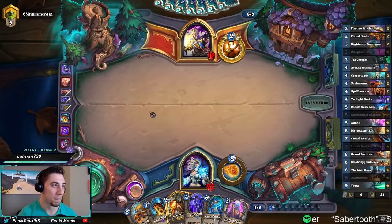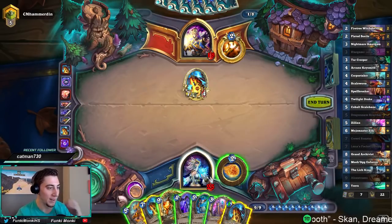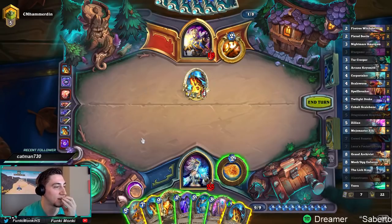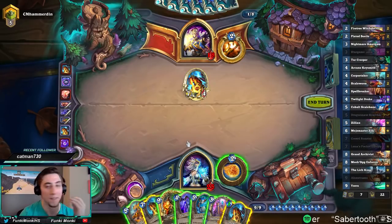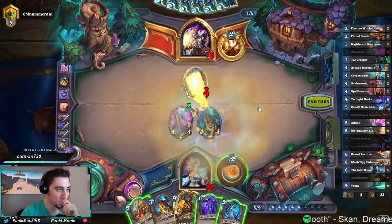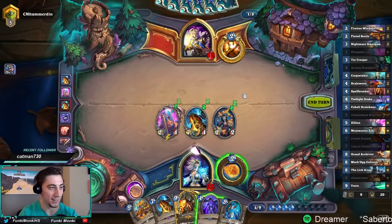He just made our entire deck cheaper — I appreciate it, dude. Let's go! Get ready — I'm going to play Stargazer Luna and then absolutely go off. Do I want to do it now? He did burn one Psychic Scream, but he probably does have a Shadow Reaper Anduin, so I've got to be careful. Forget it, I'm doing it. I got Stargazer Luna. We have to do it — I don't care if he has Shadow Reaper Anduin at this point. We've got to go balls to the wall here. If he has another Psychic Scream, Counterspell will be perfect.